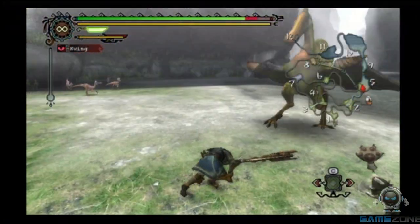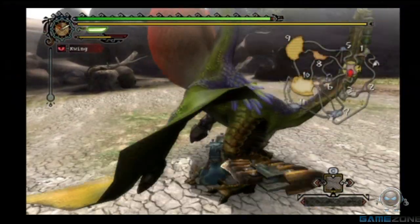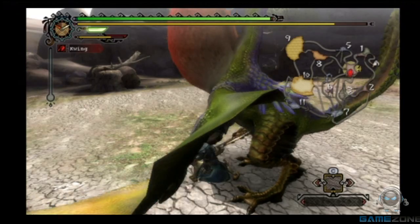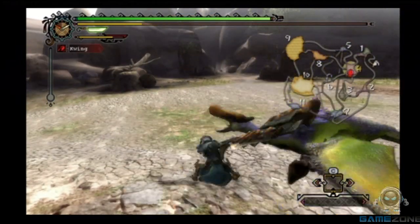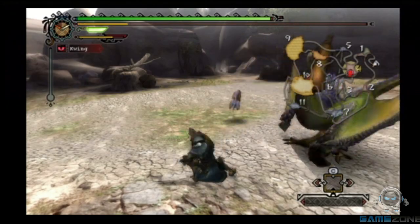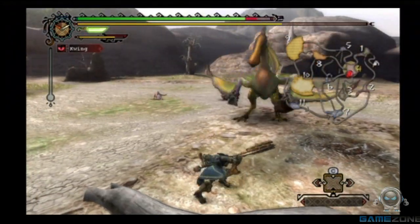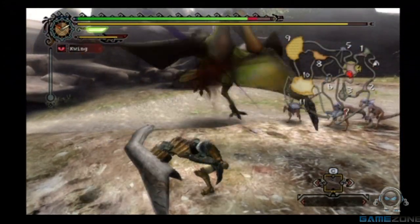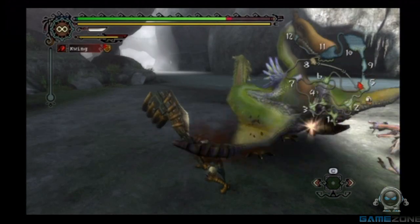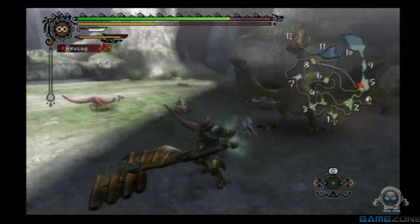Attack number three: the beak attack. Be on the lookout for when he expands his chest like a robin. Once he does this he will either call for help or charge at you in a straight line, hitting you multiple times with his beak. Avoiding this move is easy — all you need to do is sidestep or run at an angle. Players can dodge most of the bird's attacks by running around in circles. It sounds silly but somehow it works.